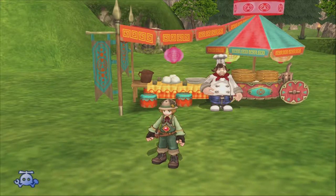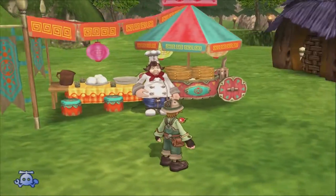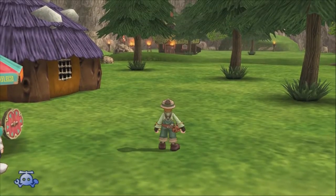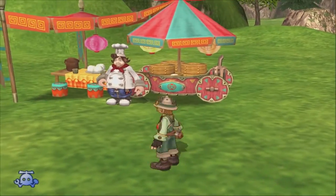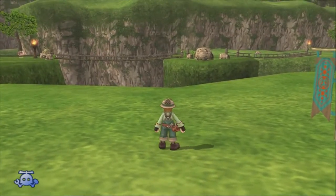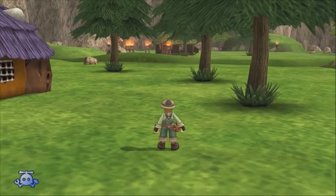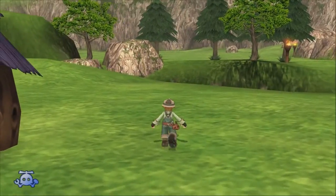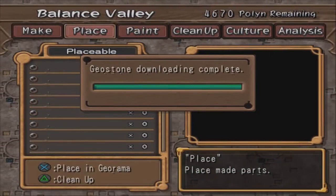Welcome back to another episode of our Dark Cloud 2 let's play. I am Zach 187 and we are trying to finish up Balance Valley. We're working on getting Laochow's area strong. We have a few things to get done - we have to build some fences, a church, and some other stuff. I don't think I have all the materials to build it, but we can actually check and download some geo stones.